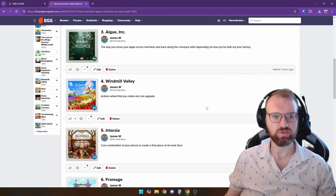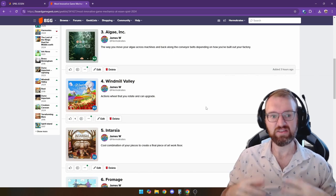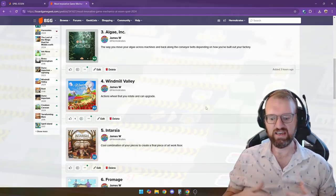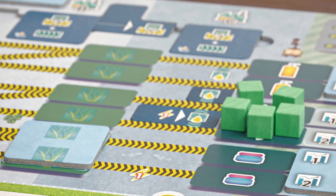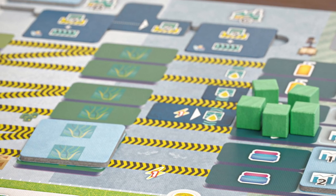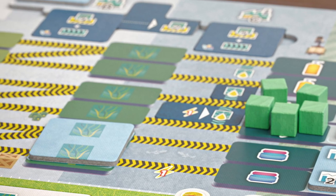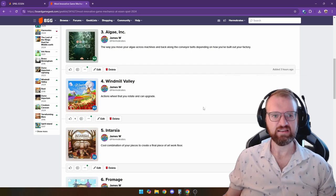Coming in at number 3 is Algae Incorporated by Game Brewer. Unfortunately Game Brewer is going out of business, so let's give them as much support as we can. This game looks really cool — you're building out a factory that processes algae with conveyor belts. Instead of a simple game where things just go straight across, this one has the ability to go back and forth, side to side, and up and down depending on how you have built out your factory.